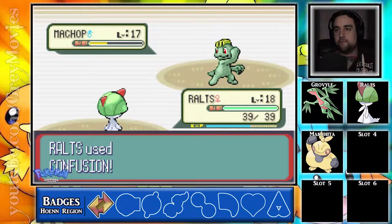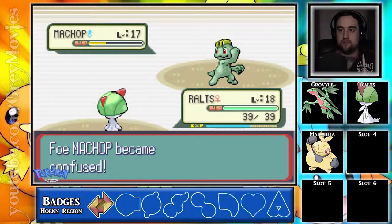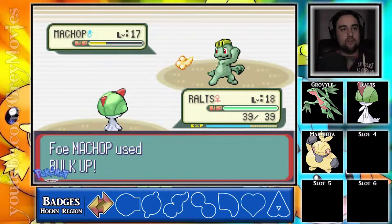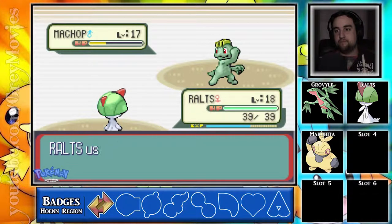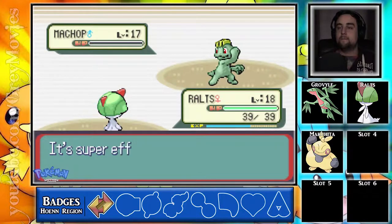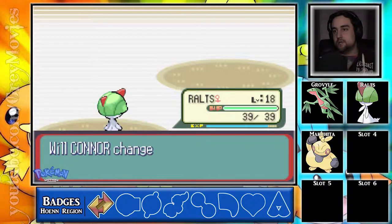Bulk Up will boost his attack and defense by one stage — actually really good at this point in the game, and I'm gonna teach that to Makuhita as soon as I can. Seismic Toss will do damage based on his level, so it'll do 17 damage, which is a lot right now considering Ralts has 39 HP — it'll take me out in like three hits. And then Karate Chop and Leer. Let's do this. We got the confusion right off the bat. Please hurt yourself — that'll be hilarious. Of course you don't. It's just special defense we need to worry about because Ralts is a special user. There we go — two hits, done and done.